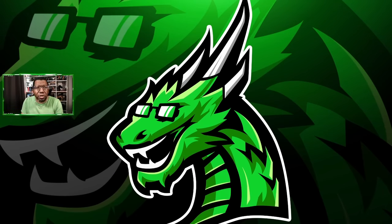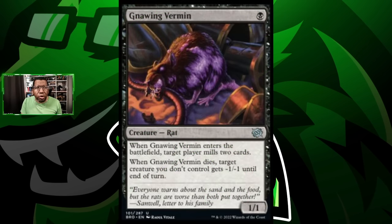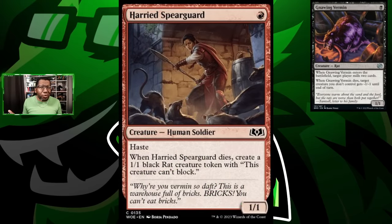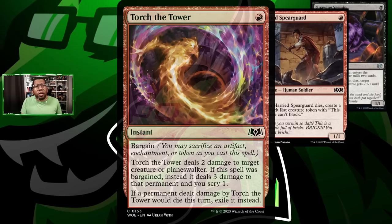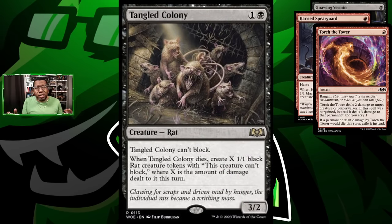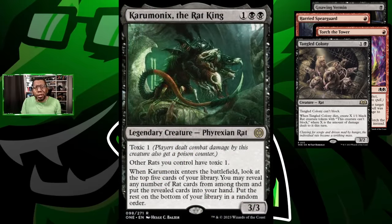Before we get into this card that busted this deck wide open, let's talk about the other things we're going to play. Starting at the top, we're playing some gnawing vermin - I'm skeptical if the milling part actually matters but the minus one is pretty good here. Harried spear guard isn't really a rat but it leaves you a rat, nice because you don't have many things that can block. We're going to try torch the tower, a couple copies, and tangled colony - it's a rat you can't block with but nice to run into combat. Caramonics: we don't have a ton of rats so I'm only playing a couple copies, but having your other stuff have toxic is actually super nice and gives you another way to try to end the game.